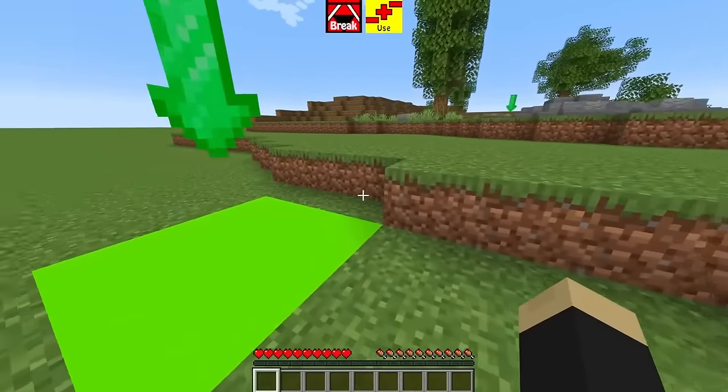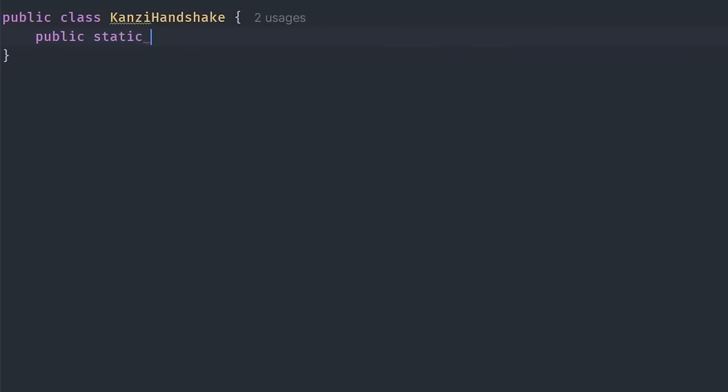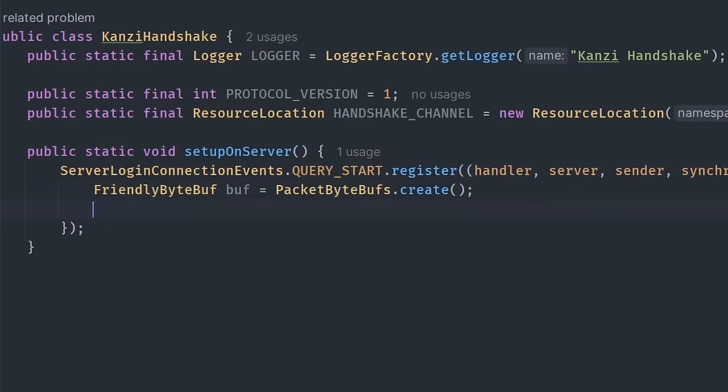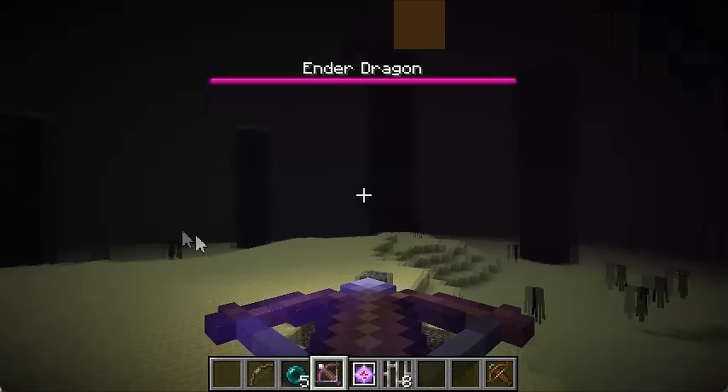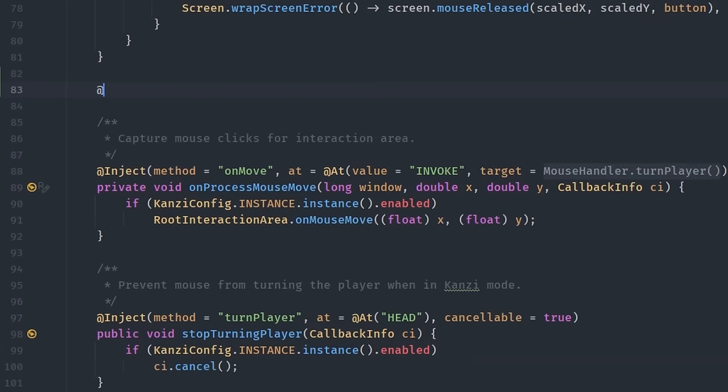The goal was to develop a totally new system that would allow the apes to use just their touchscreens to control the game. The first thing I tackled was coding the touch controls — the main part. The idea is to split the screen into different locations that the bonobos can click on to move their heads. Tapping up looks up, tapping right looks right, etc.